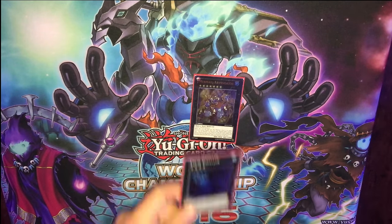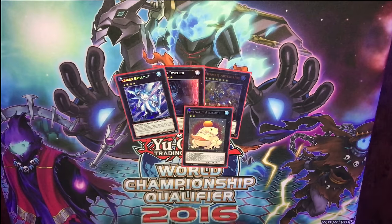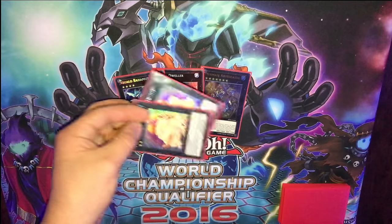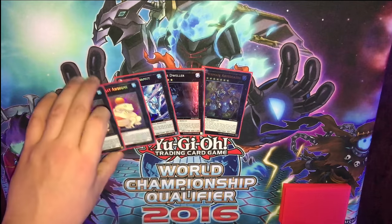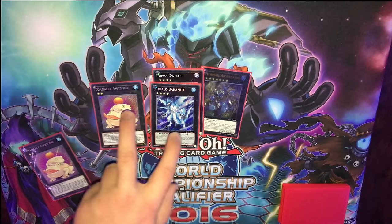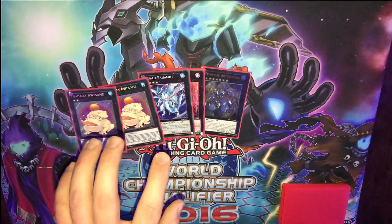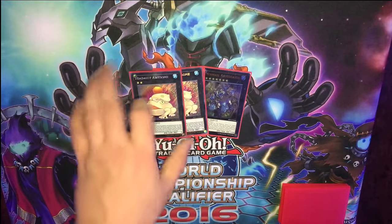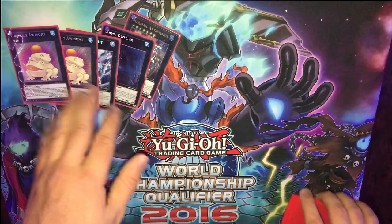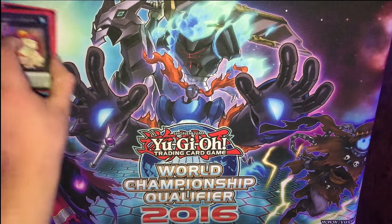Next we have the extra deck where you'll see a lot of changes. Mermaid Albiscale, Dweller, and then Bahamut Shark. And then the last two are two Toadally Awesomes. Usually you can protect Bahamut Shark anyways to go into the second Toad. I love having the second Toad — I was so skeptical at first but this is the ratio. I really do like having the option for a second Toad and I think it's definitely a must in the deck. Unless you only have one Toad — just play one Toad and one Shark. But I really like the two Toad, one Shark.